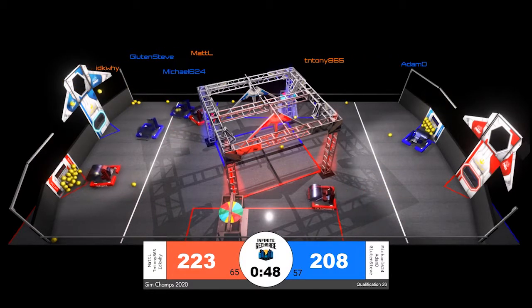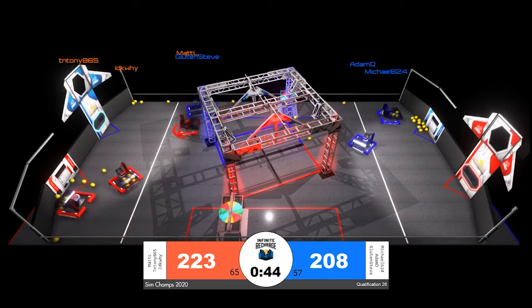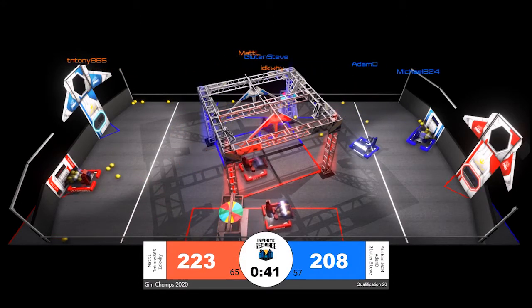Less than a minute to go. Red Alliance in the lead, 223 to 208. 65 scored power cells for the Red Alliance, 57 for Blue.